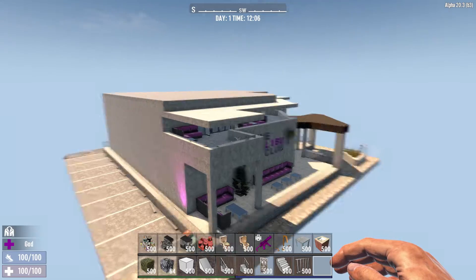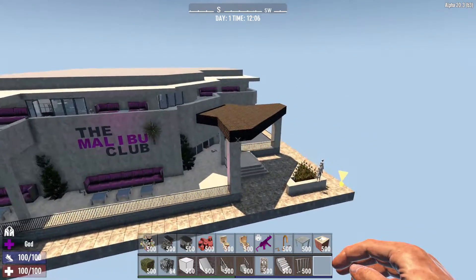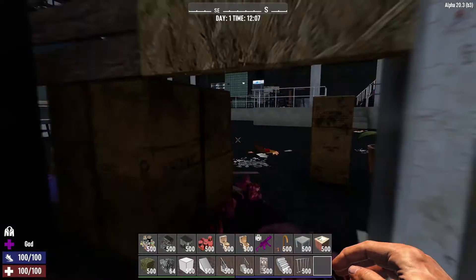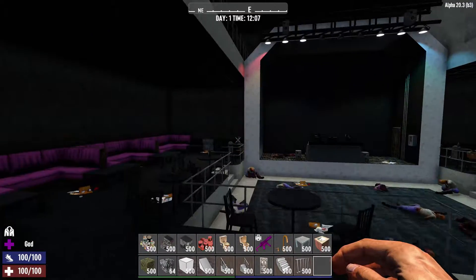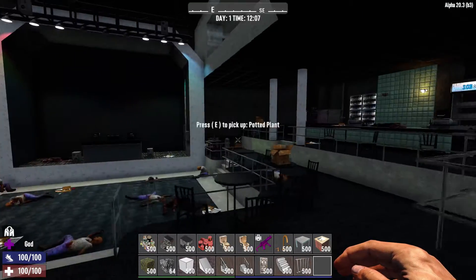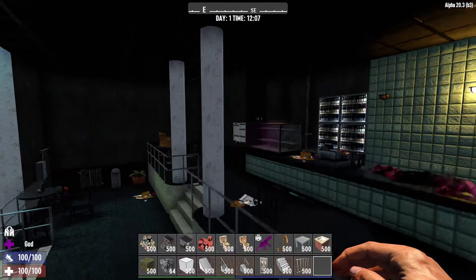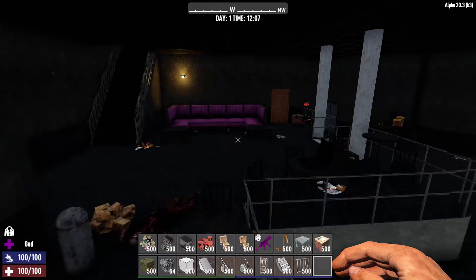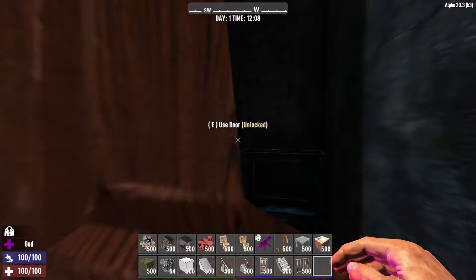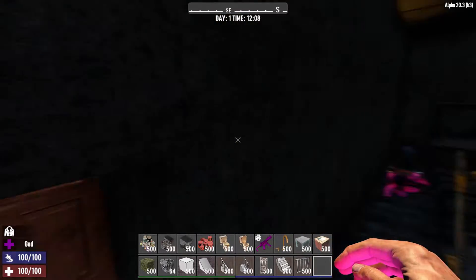I think this looks pretty good from the outside. Let's come and take a look in. So we've got the main dance area, and the bar, and then in here — the cleaners area.